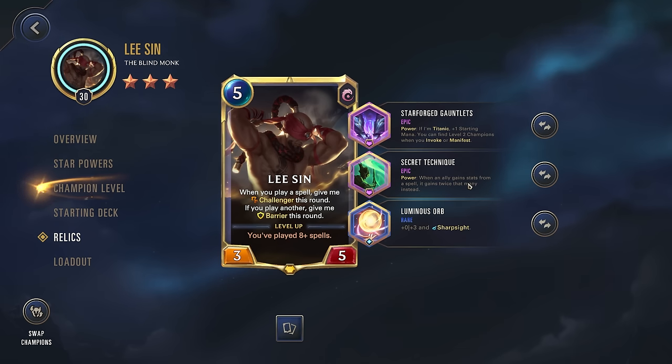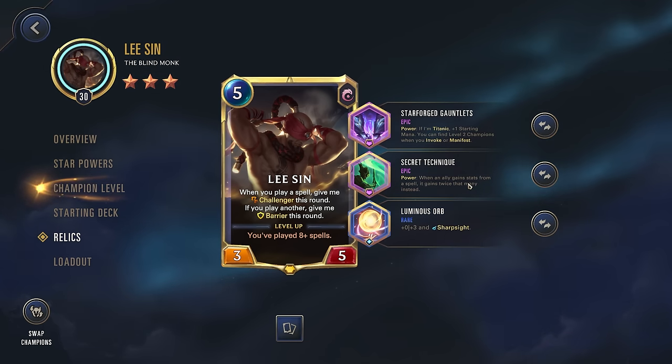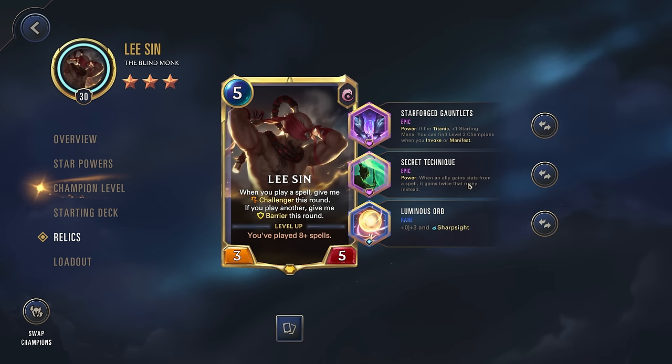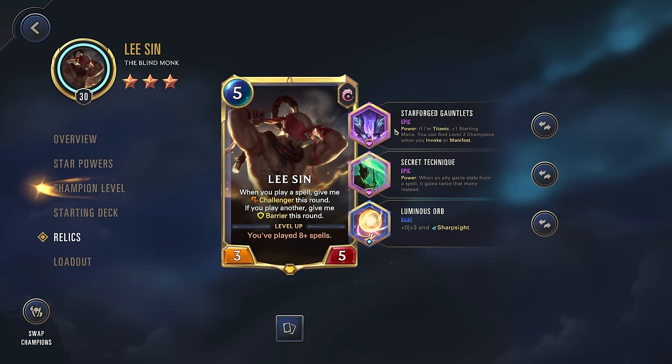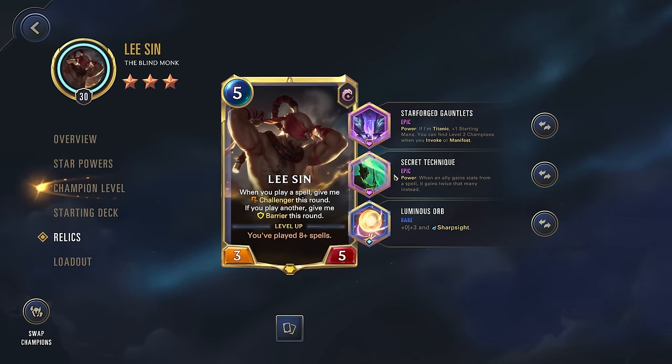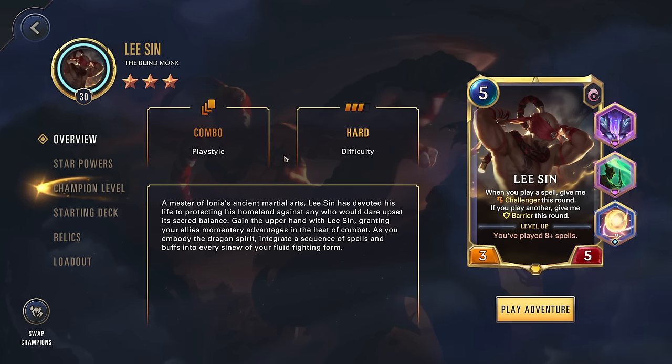Not sure how much better or worse this will be than Chemtech Duplicator — the relic that when you hit 6 mana, all of your spells and skills are doubled. That effect isn't a power, you actually have to have your champion on the board and be at 6 or more mana, so it's a lot more limited. Whereas these will be going off at the very start of the game regardless of if we have Lee Sin on the board. I think this should be better, but Chemtech Duplicator is also a pretty solid relic. If you appreciate the daily Path of Champions content, definitely like and subscribe, and let's get into it.